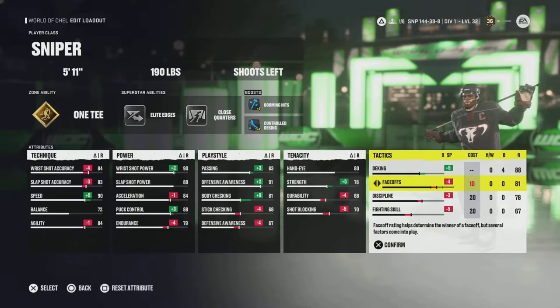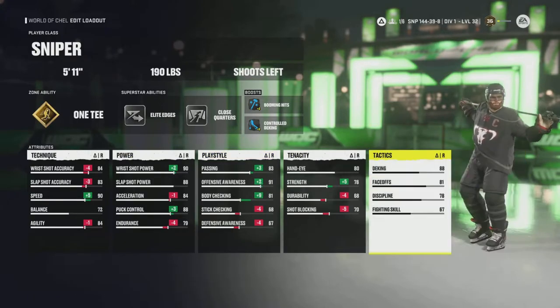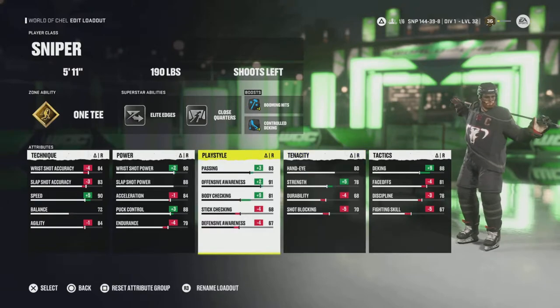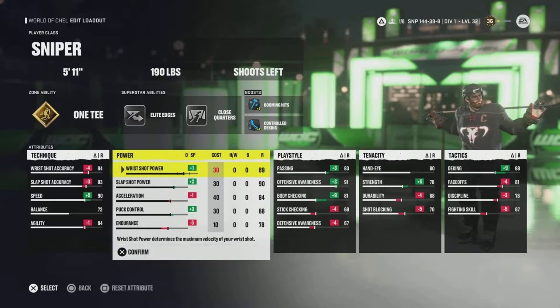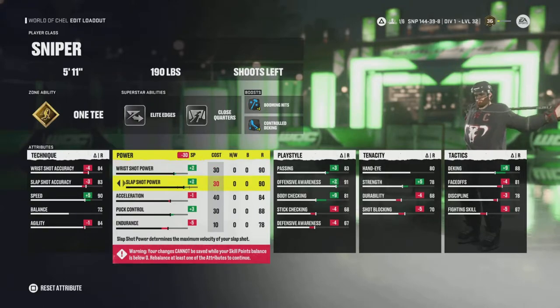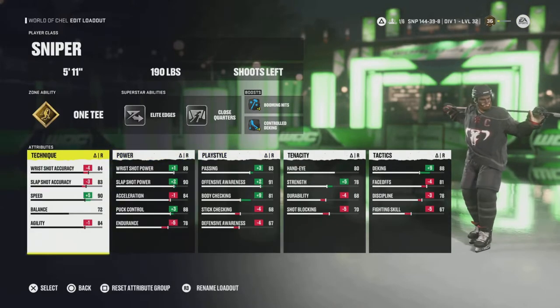Elite edges keeps my speed in close quarters because it is super strong up close. What you'll see is 84 acceleration and 84 agility. While that is fairly low, I watched a video where a guy did some testing and found that acceleration is almost equivalent to agility — agility is a little bit more — but when pairing both of them together, I'm able to lower my acceleration a bit and still be relatively fast at my top speed of 90. With elite edges, it helps you keep your speed on the turns.